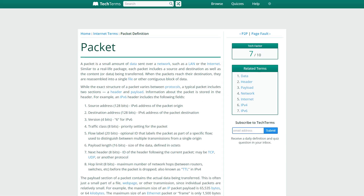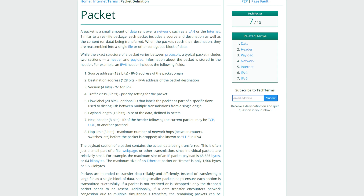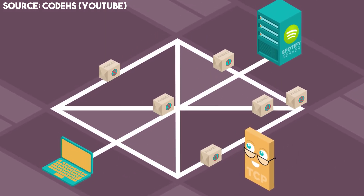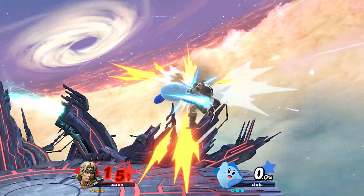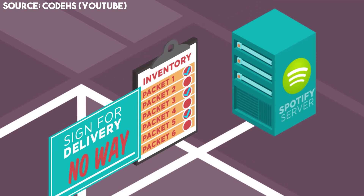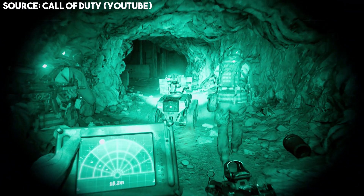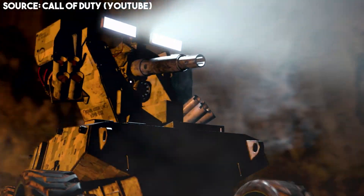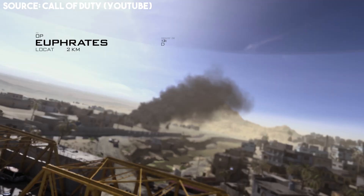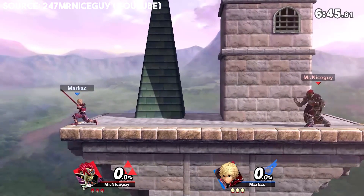All data sent between your two Switches — and actually across the entire internet — are broken into little groups called packets. A multitude of factors can affect how a packet gets sent, including stability, speed, and latency of a network. Packets take the quickest route the computer sees fit at the time of transmission, which can change through the duration of a game. So it's not unheard of for packets to be received out of order or missing altogether. Games like Call of Duty have code to manage this — if a packet goes missing during your movement, they try to assume what you wanted to do. But it seems Smash Ultimate, and a lot of Switch Online titles, come to a screeching halt if some of these packets go missing.